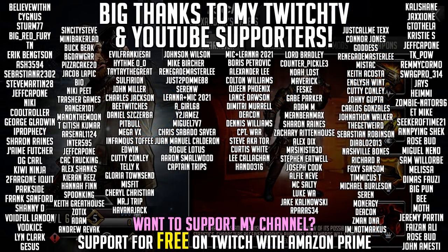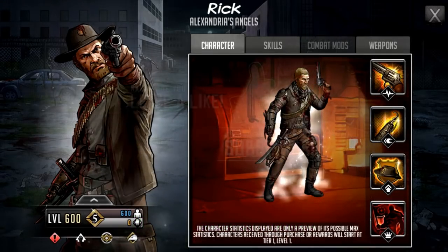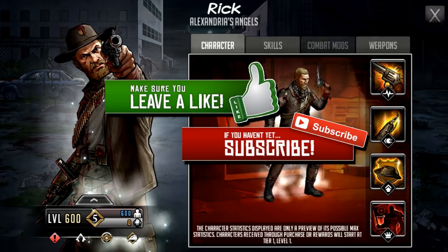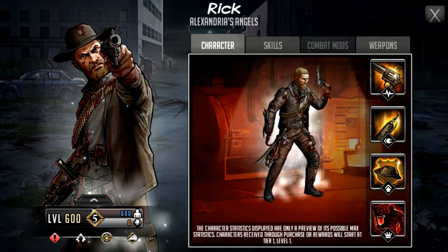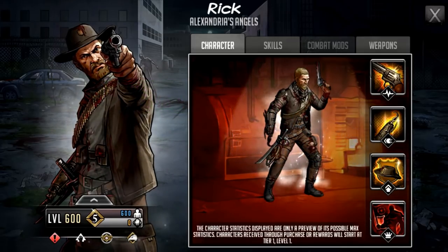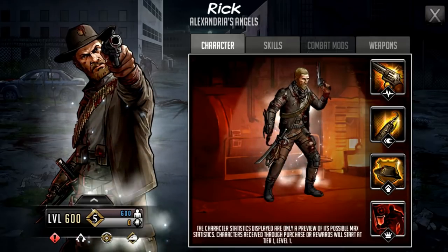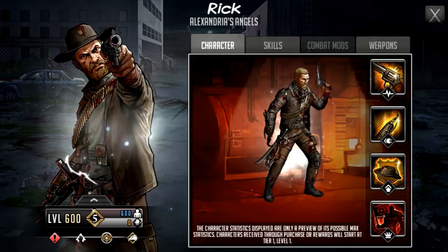Welcome to another Walking Dead Road to Survival video. In this video we're taking a first look at Rick as a Mythic character. He'll be one of those extremely early characters a lot of you get your hands on, especially if you're coming from the S-Class era. If you are brand new to the game, it might be a little bit harder to get him long term, but they'll likely add avenues to get this character in the future once those Mythic Token collections go away.